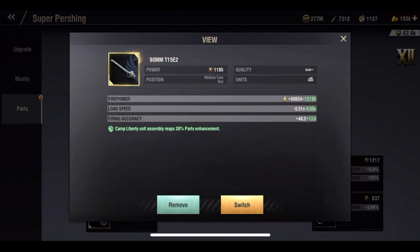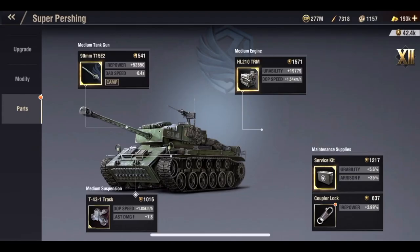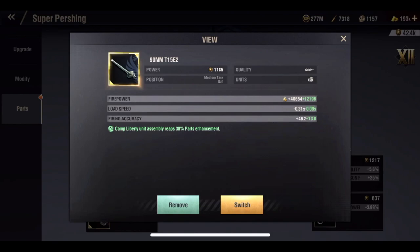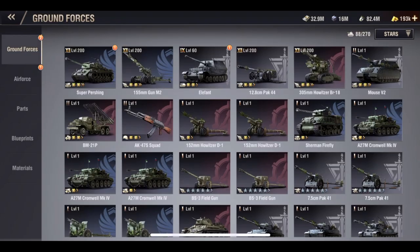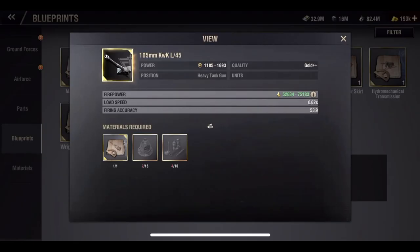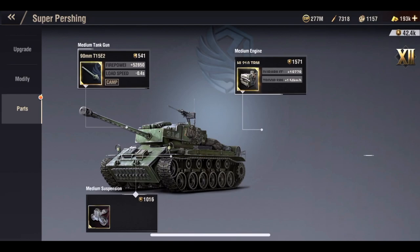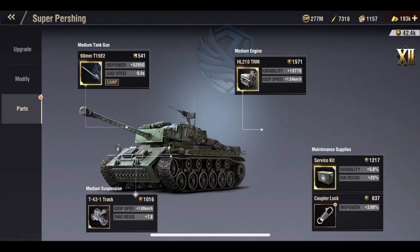You can see here at the top that the power of this is only 1,185, and the reason for that — and this is important to know — is that when you craft a perfect part, it jumps to the lowest possible level of the next tier. So going back to our blueprints for reference, you can see the gold plus plus gun range is between 1,185 and 1,693. So keep in mind that when you roll a perfect part, it is going to be the lowest level of the next tier, no matter which tier it is. It's still great because it is a gold plus plus part when it rolls perfect.